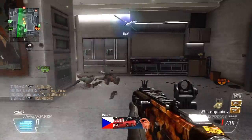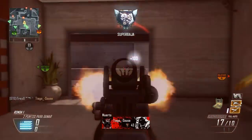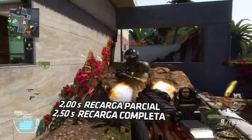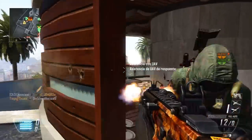Podremos elevar esa cifra a 1136 disparos por minuto con el accesorio Fuego Rápido. El tiempo de recarga tampoco se sale, pero no está mal: 2,06 segundos. Algo molesto para un cargador que es de 30 proyectiles, quedándose corto para un subfusil, ya que es de fusil de asalto.